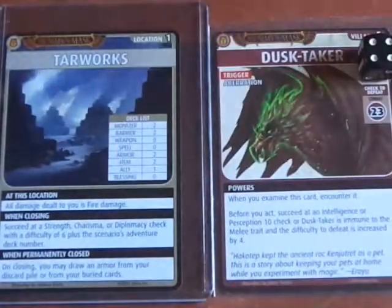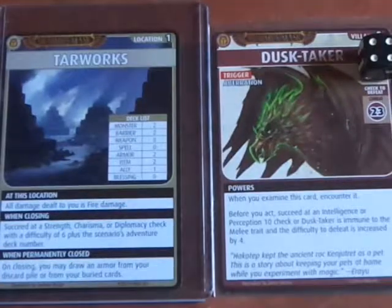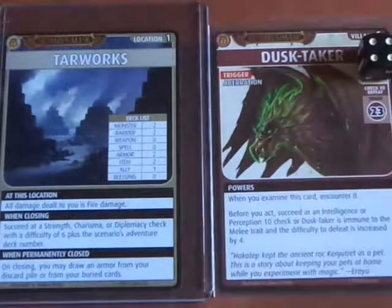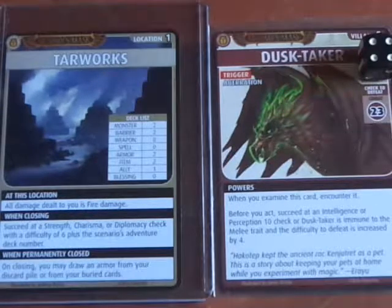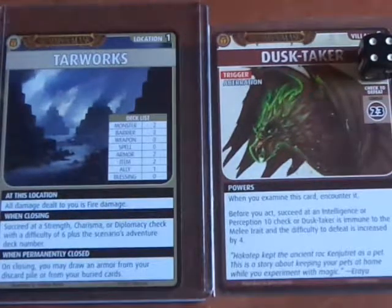So we have a 27 combat check and I can't use things with the melee trait. Fortunately I have a Chain Lightning spell in my hand. I also have the Noxious Bomb. Dexterity is only d6, so I could use the Noxious Bomb to do a 3d6 plus a d4 — not the best. We're going to do a Chain Lightning spell. The Chain Lightning is Arcane Skill plus 3d6.